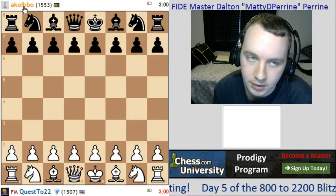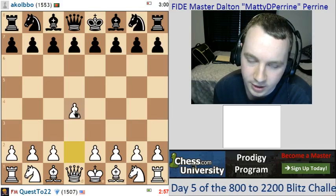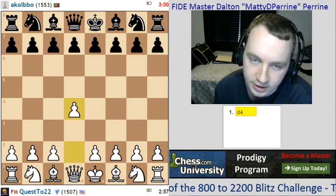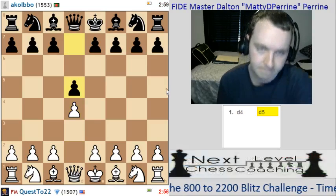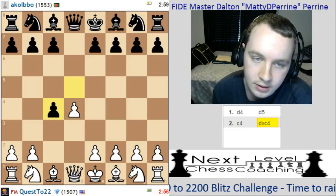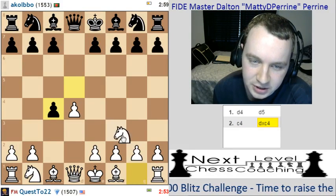Alright, so we're against a cold bow. We're going to go with d4 for the final one here. d5, c4. I've played many different ways against this. I think I'm just going to play knight f3, though.